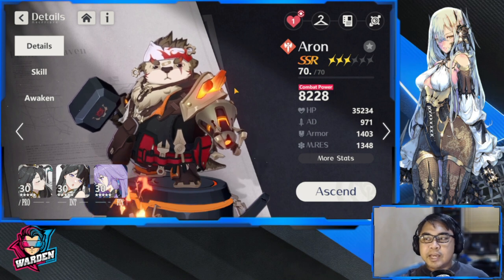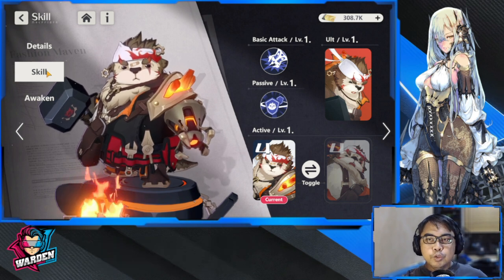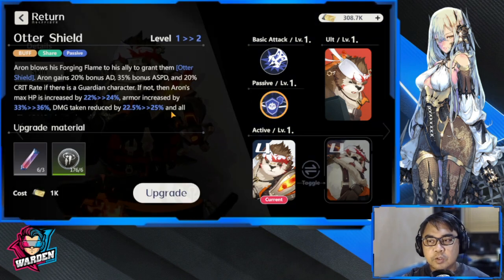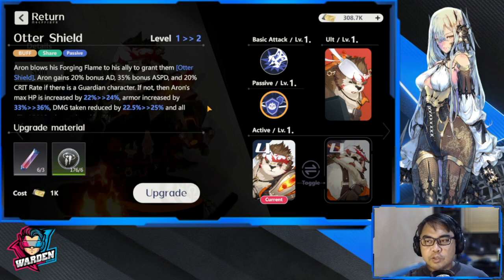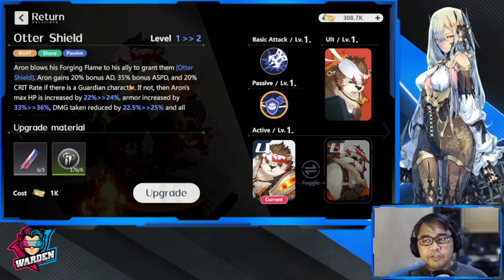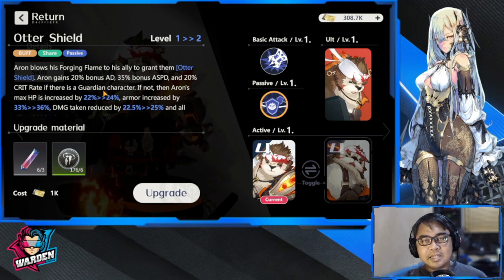Moving back to his skills, one of his priorities you should work on first and foremost is his passive. Take note that the passive is dependent on who you bring. If you have a guardian character in your team, he gains 20% AD, 35% bonus attack speed, and 20% crit rate, so he becomes more offensive. Either way, the passive is one of the best to develop because he gets stat increases and it's always on as long as you meet the criteria.